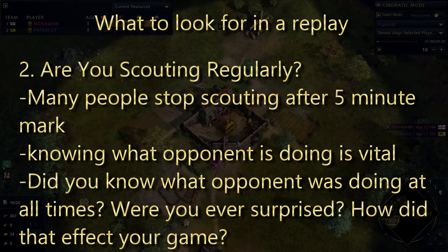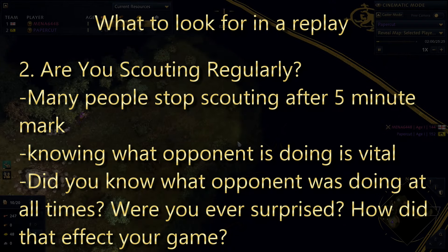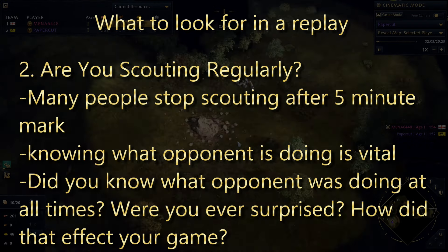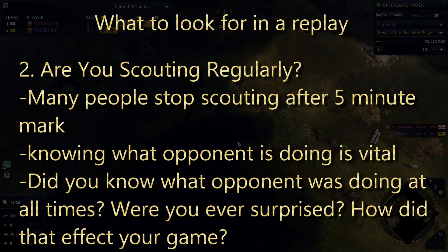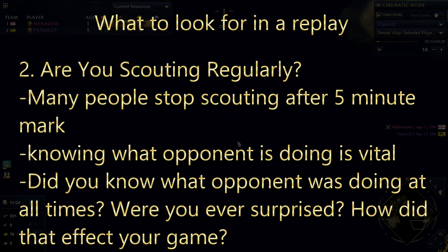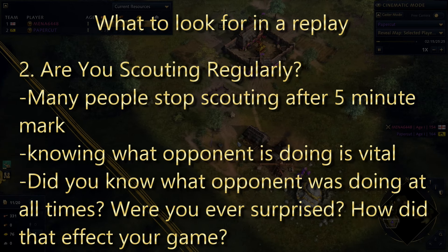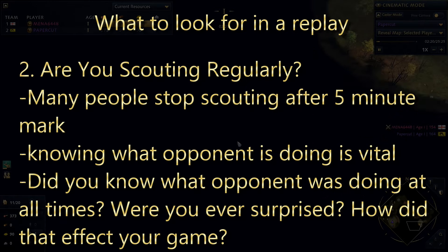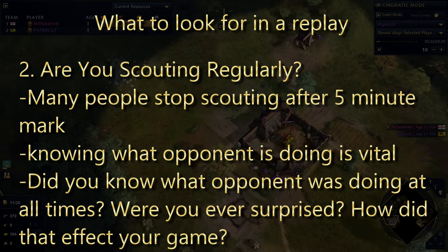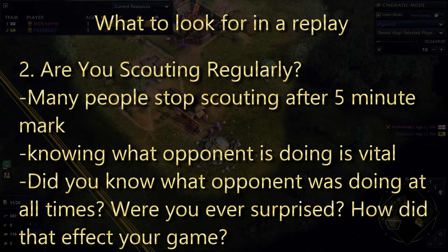Second: are you scouting regularly? A lot of people I've coached scout well for the first 5 minutes and then never again. Knowing when your opponent makes a decision is vital, and the sooner the better so you are not surprised. It's better to see that siege workshop come down instead of facing 3 Mangonels in battle without any counter. As you watch the replay, were you surprised by an opponent's decision, or did you miss villagers hiding by a resource in the open? Keep your scout moving throughout the game, and if it dies, build another. You will find yourself making a lot better decisions with the knowledge you get from scouting.